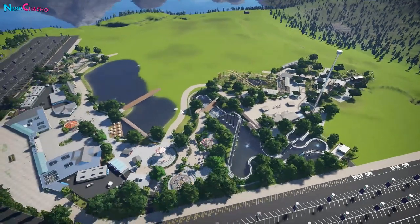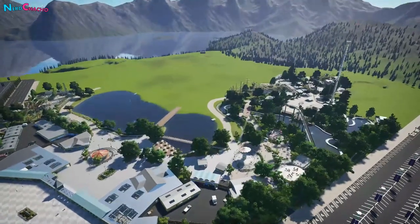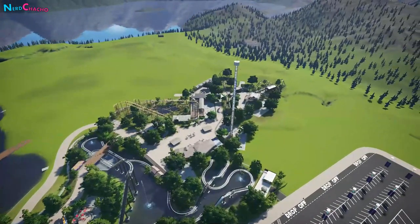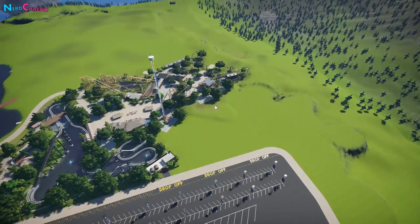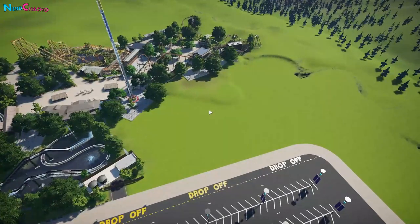We need a headline attraction, and I want the wing coaster to be that - they seem to be the thing to have, especially for a medium-budget park that can market something. Think along the lines of Raptor at Gardaland, Swarm at Thorpe Park, and Wild Eagle at Dollywood. That kind of prestige coaster - it's something different, and it fits nicely alongside the stand-up coaster we already have.